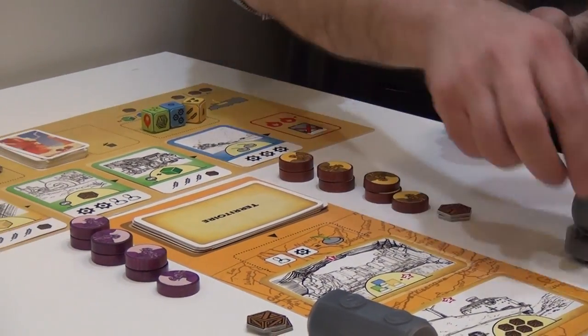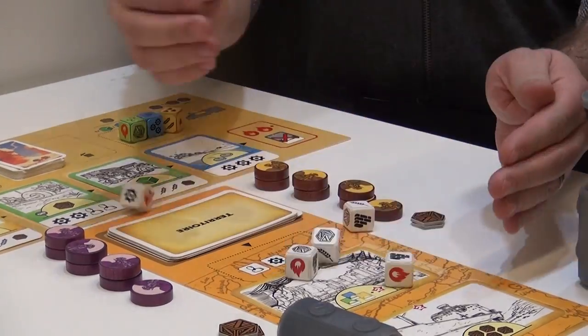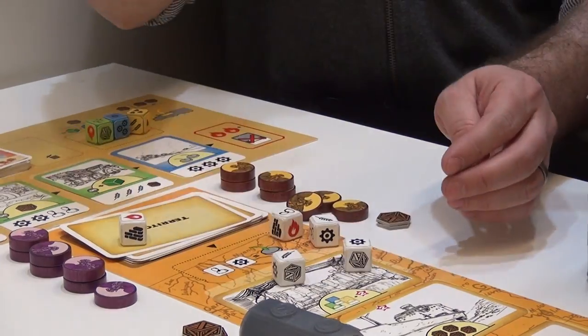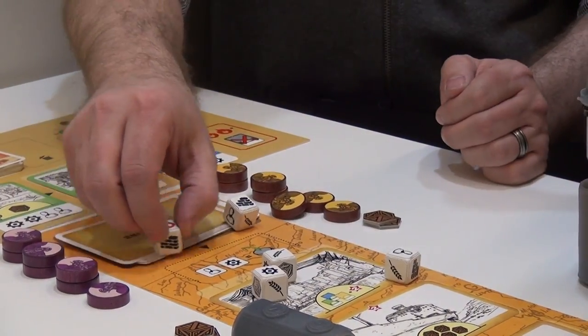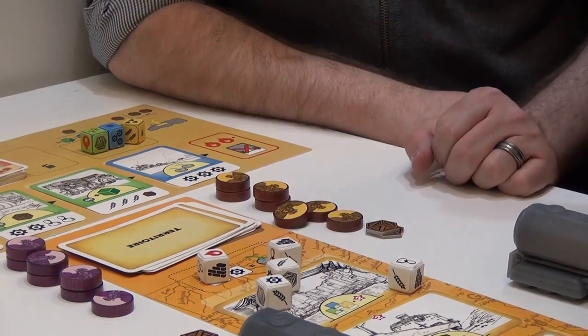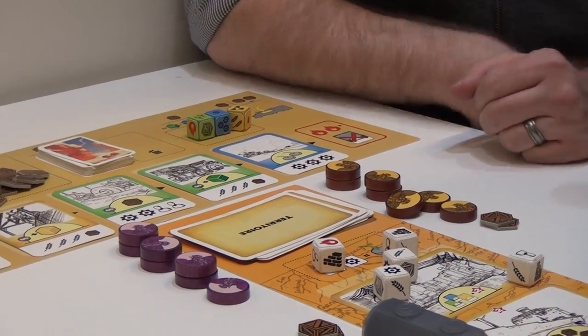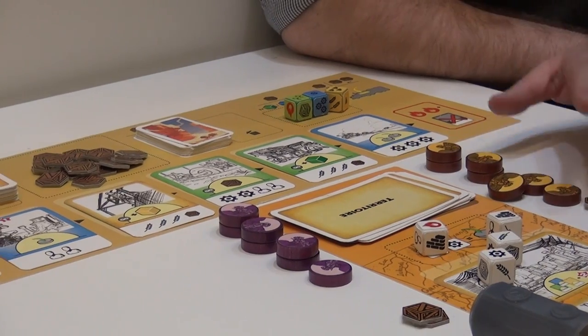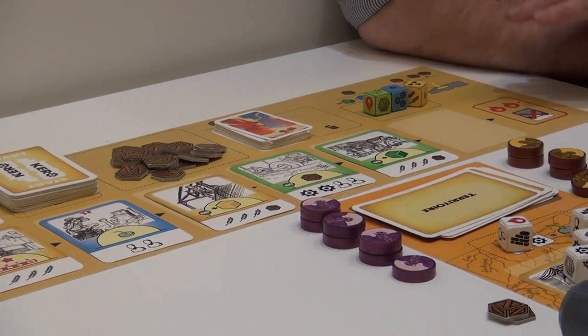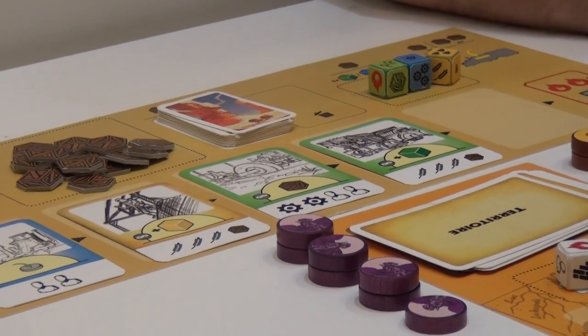On your turn, you'll start the time going. You'll roll dice — it works a little bit like Yahtzee. You can keep rolling as many times as you want unless you come up with fire. When you have a combination that you want, you'll put that down and use the results of your dice to purchase buildings and supplies that can be added to your collection.